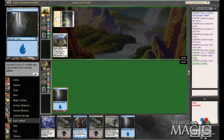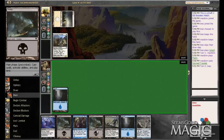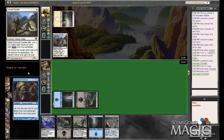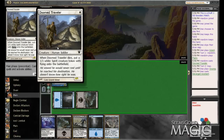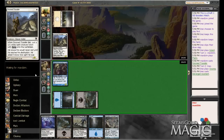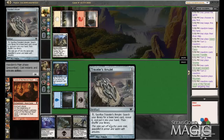Doom Traveler — very, very solid one-drop. Making waves actually in constructed, surprisingly. I was definitely surprised by that. I mean, not making huge waves, but definitely a staple of some lists. It just turned out to be a card that I certainly didn't initially realize was going to be as good as it is.